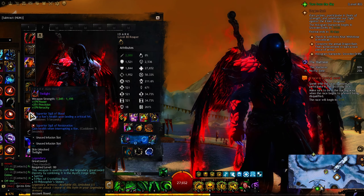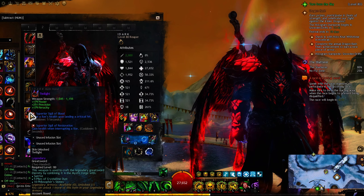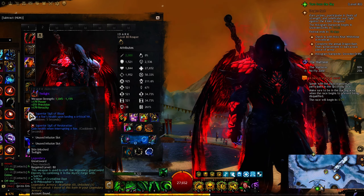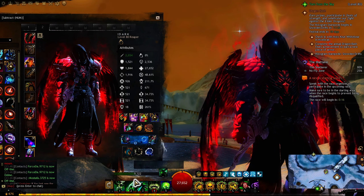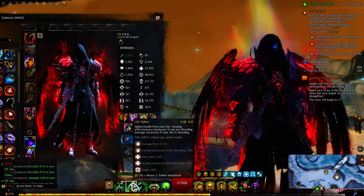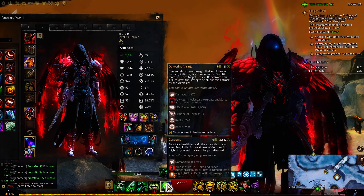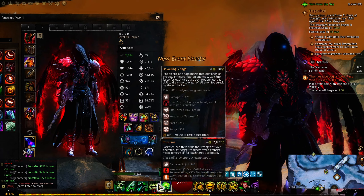And Sigil of Restoration — gain health on interrupt. These are two of the three life leech sigils we have in the game. I didn't run the third because it's weaker than these two. Then we have the Dagger because it has a healing skill, and the Sword on the offhand because on the Sword we have a fear, and also it can heal us — both of these skills can heal.